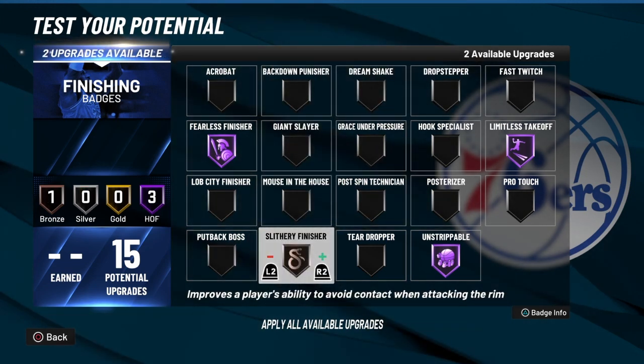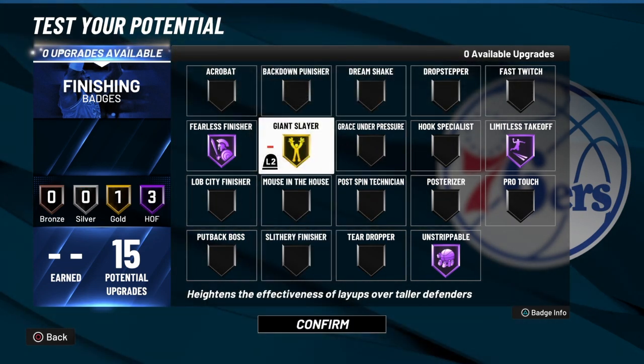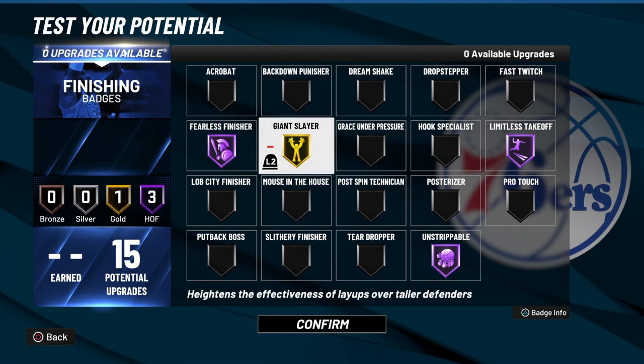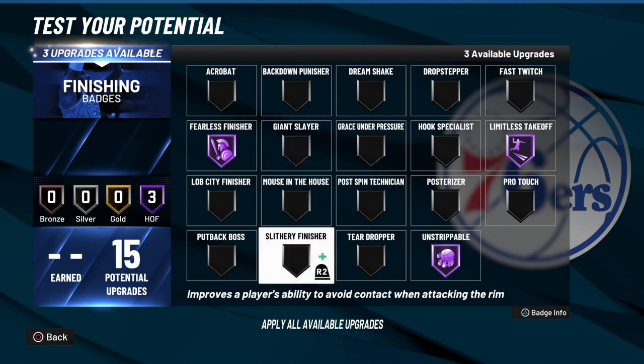Going with slithery finisher for sure. Like I always say, if you want to go with giant slayer you can use it because that's going to help you get over on the seven-three, seven-footers — seven-two, seven-one, six-ten, six-eleven guys. Giant slayer will even show up on six-nine since six-nine is taller than six-eight. But I'm going to take slithery finisher.